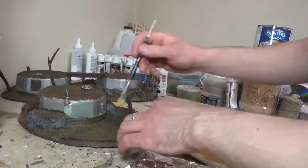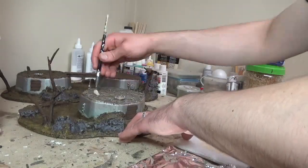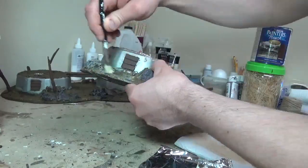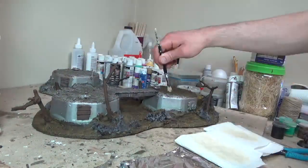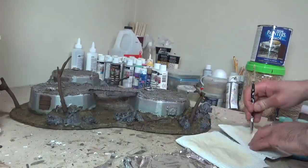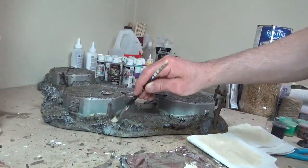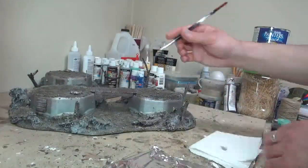Now I'm painting the entire terrain piece with a bleach bone equivalent — the color I'm using is called unbleached titanium, similar to what Citadel used to call bleach bone. I'm doing this dry brush over the wood, the dirt, the trees, the rocks — everything except the silver. Don't be upset if a little gets onto the silver; it'll look totally fine. This is the final shade that gives everything its final definition and ties all the colors together.